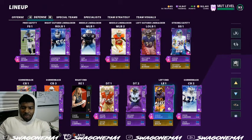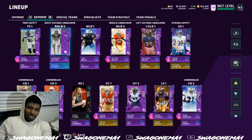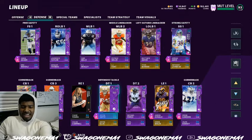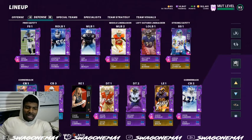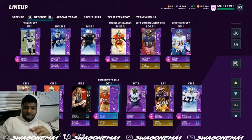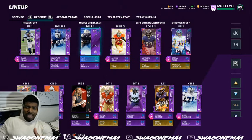I like to have two Inside Zone Stop abilities because you can double team one but you can't double team two. So you have Aaron Donald at 94 overall and Justin Smith at the nose guard position, then Chase Young and LT — LT doesn't necessarily need an ability at 96 overall, but since Chase Young is like a 91 I want to have an Inside Zone Stop around him so he can really stop the run and play football.